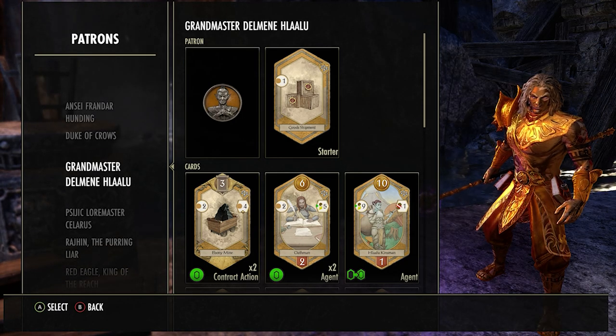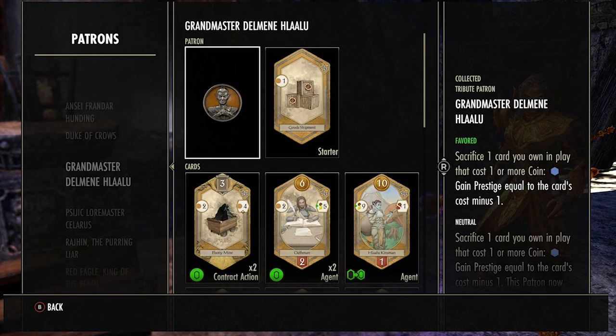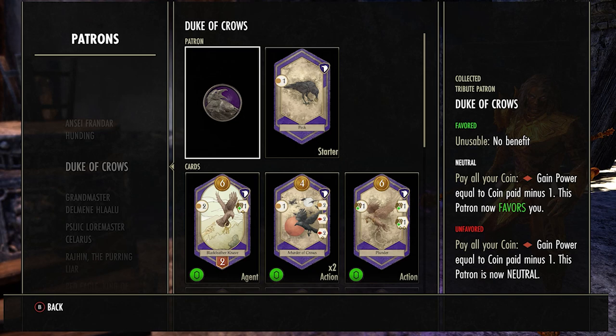The third patron is the Duke of Crows — really really good, but you need to know when to use it and don't waste it. Essentially it gives you power equal to the amount of coins you have minus one, so if you have 10 coins you get nine power. This is amazing for pushing the 40 boundary. I see a lot of people use this on six or seven coins in the early game trying to build a lead, and that pretty much secures them a loss. Don't do that.